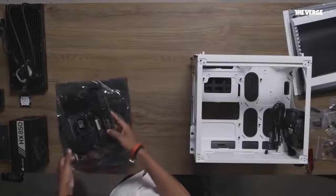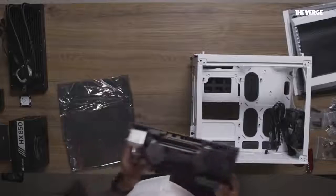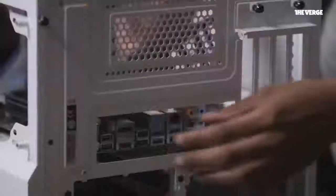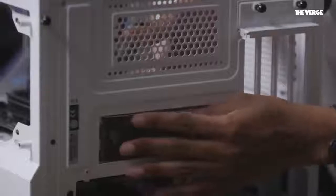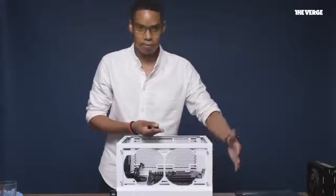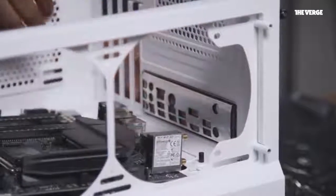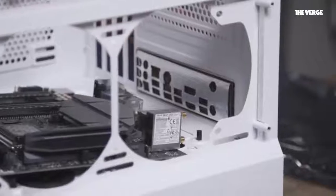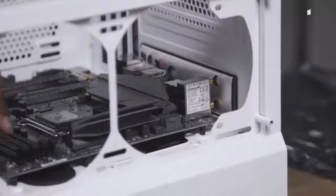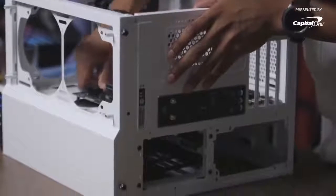I chose Asus's Z370 motherboard for two main reasons. One, it has built-in Wi-Fi and Bluetooth, and also it has support for NVMe SSDs, meaning you can get really fast SSDs that are really easy to install. Pay close attention to the brace that goes at the back of the computer — you always have to make sure that you really hammer it in because there's no screw, it really just has to go outside of the case and clasp onto the frame. This is very important because otherwise you can't align the motherboard correctly with the holes.